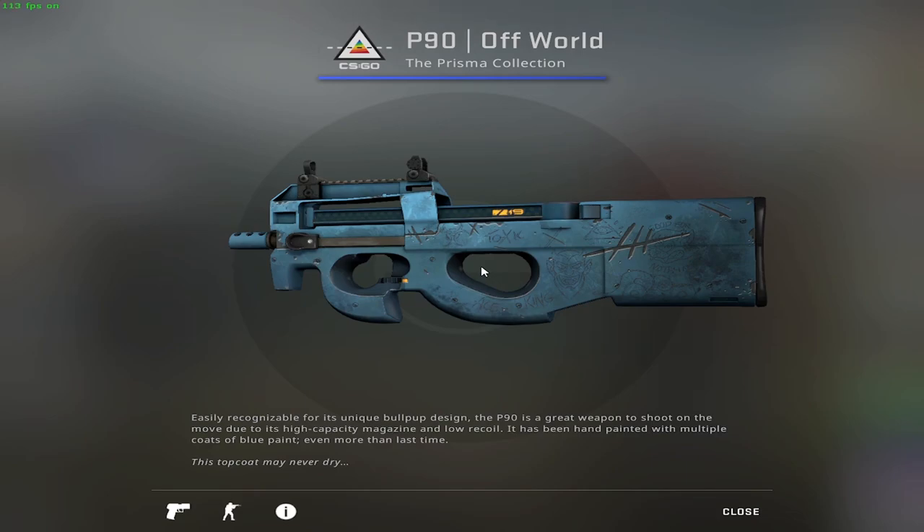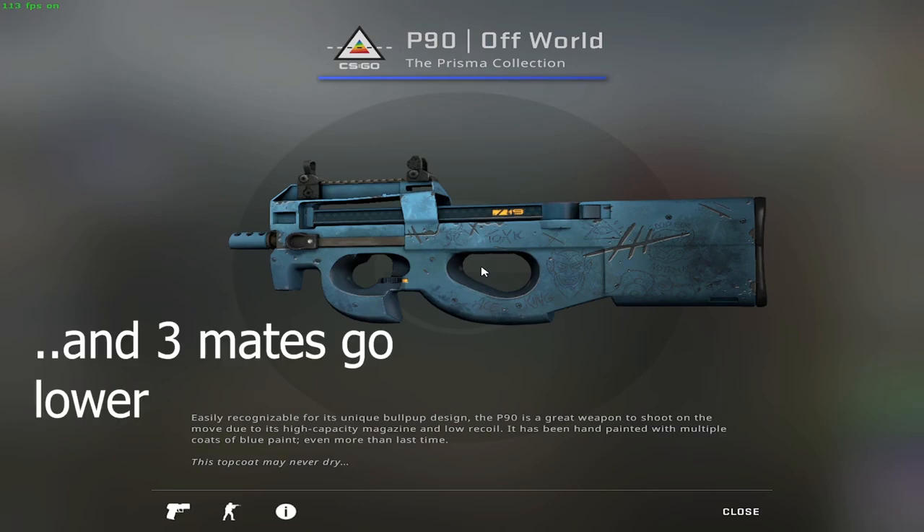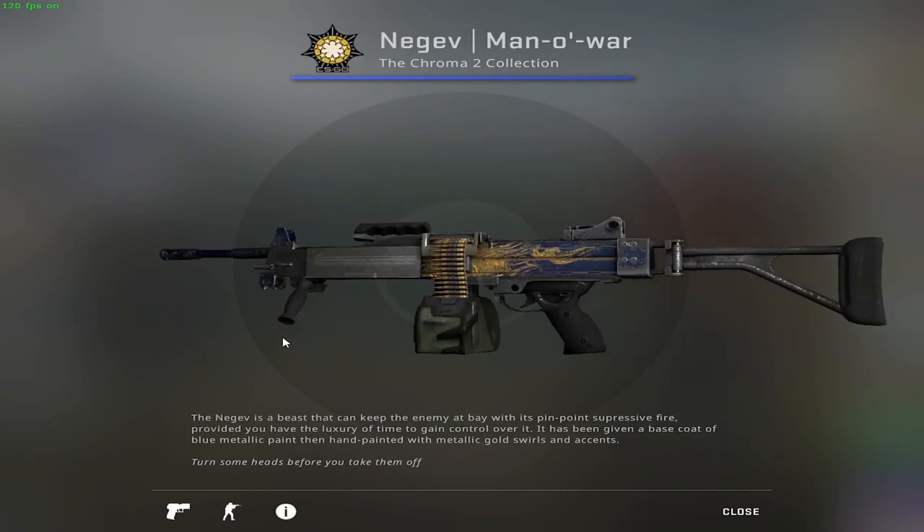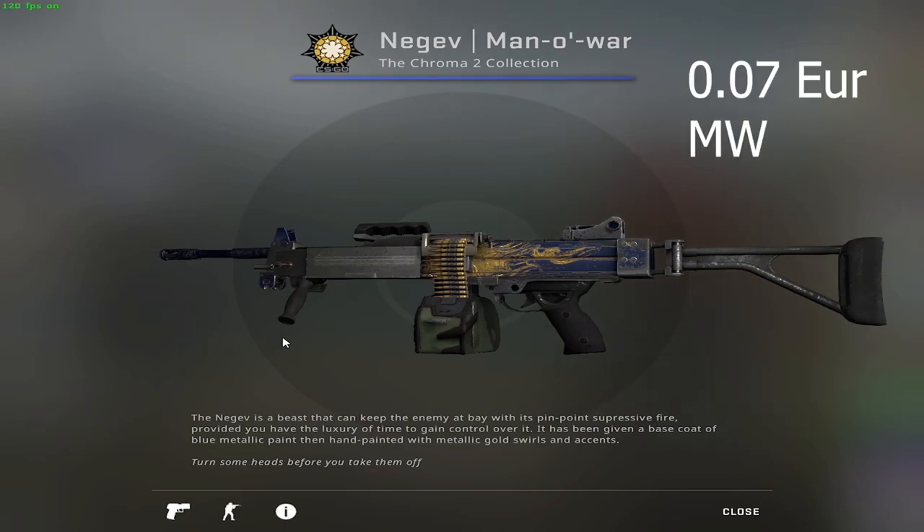Think about this scenario: it's 15-14 for the enemy team, you don't have much cash left, so you'll probably buy a P90 and attempt one of those wonderful rush-B plans. This blue P90 goes for 20 cents in minimal wear condition. The last weapon is the Negev — it made the list because we're running out of budget, and it's become quite common since it got nerfed, its price decreased, and people start spamming through walls and doors. This Negev Manowar goes for 7 cents in minimal wear condition.